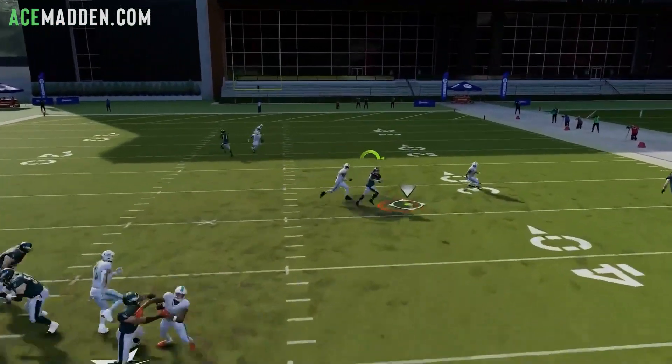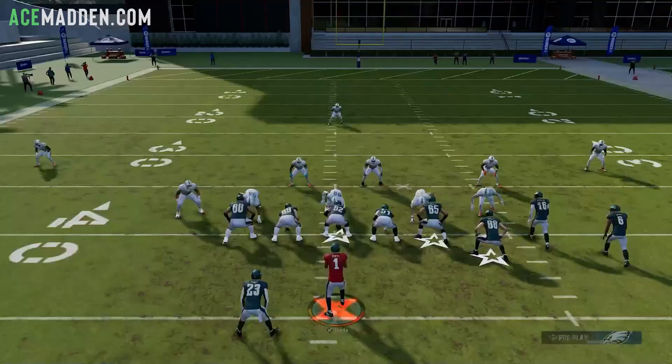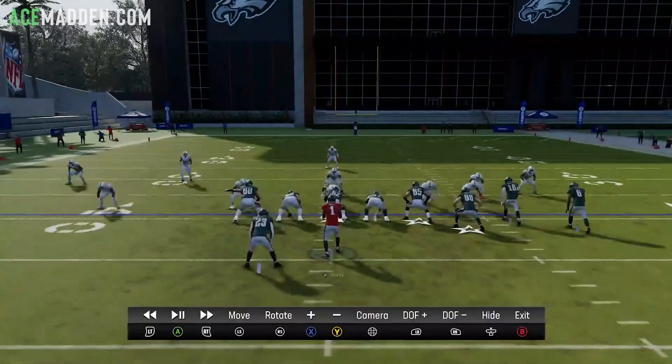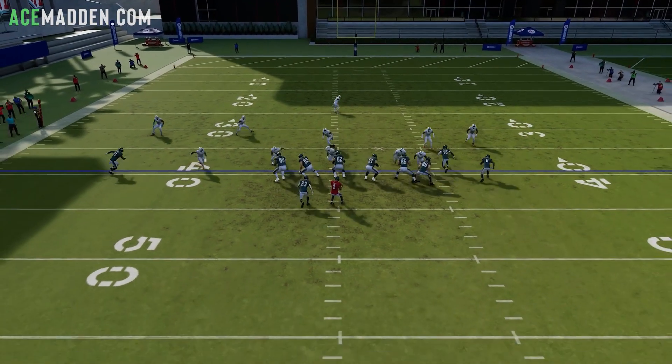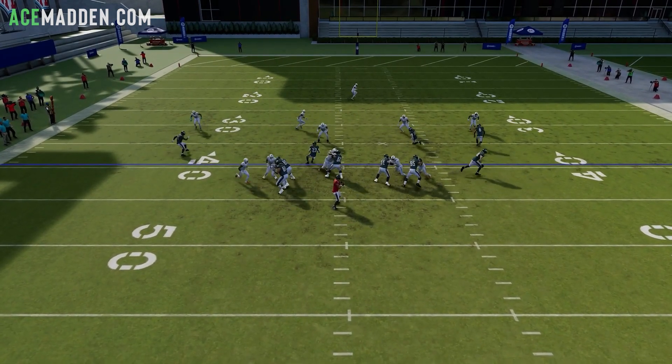Right here is the running back — tight end was wide open. If you go to instant replay, you're going to see they play a cover zero on you. Usually what happens is the safety from the other side of the field is the one responsible. And as you can see, wide open.